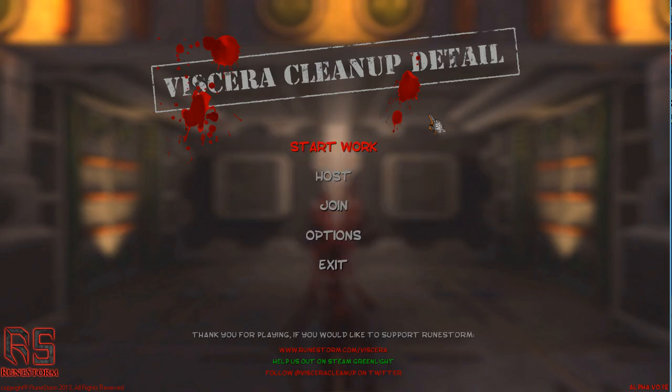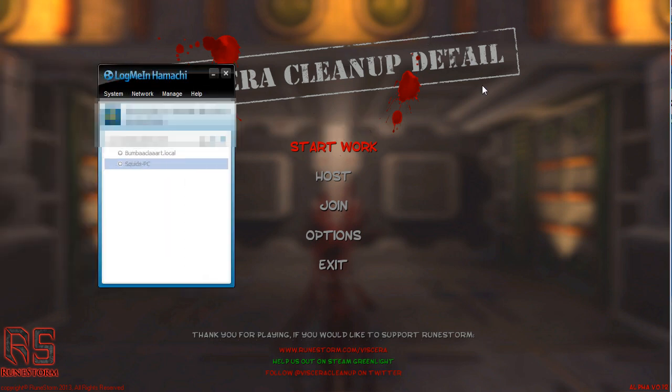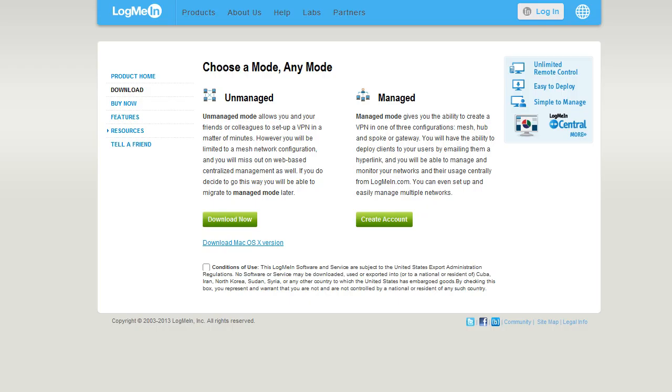If that method doesn't work for you, which is unlikely, then you can also try using Hamachi. You can download this for free — I'll leave a link in the description. The unmanaged version is free, though it limits you to just five people connecting at once, so if you have more than five friends you'll have to use the previous method or pay for Hamachi managed.